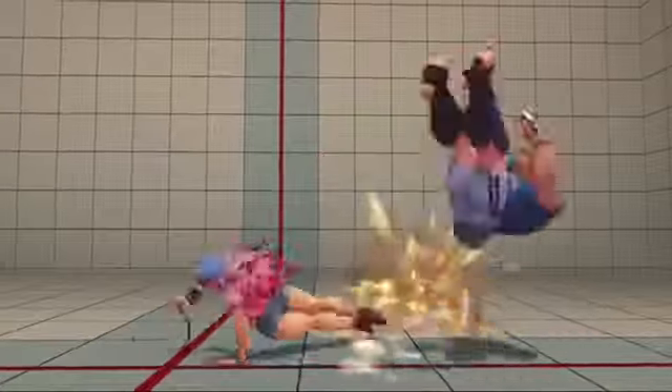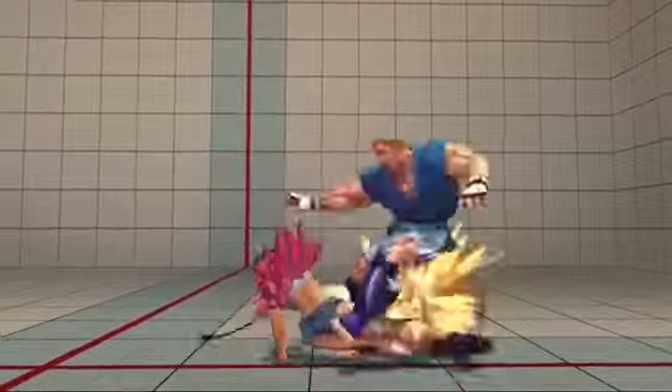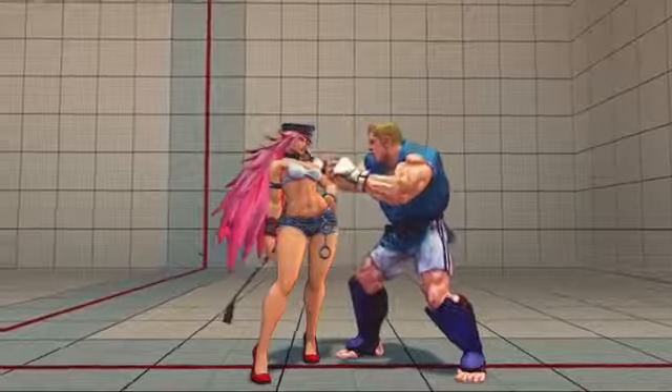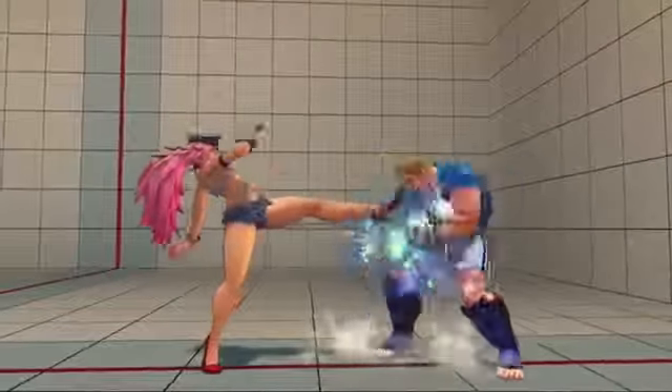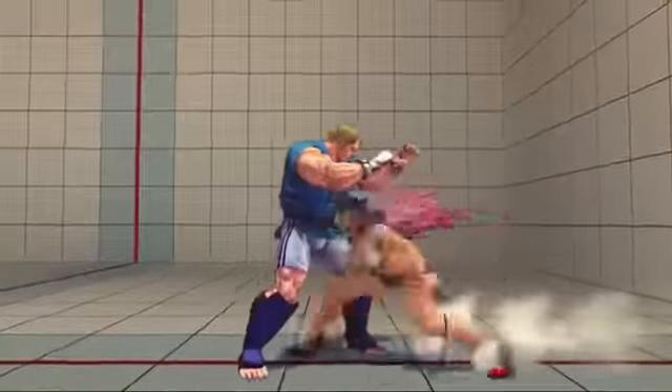Also, when you knock the opponent down, you want to use the elbow drop and try to hit it as late as possible. If it hits like that and they get hit, you get a low jab, you get a free combo — you can go into all kinds of fun stuff. You definitely want to use that.